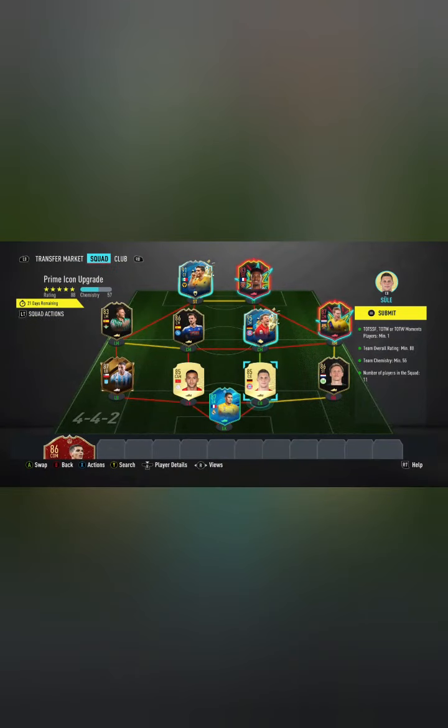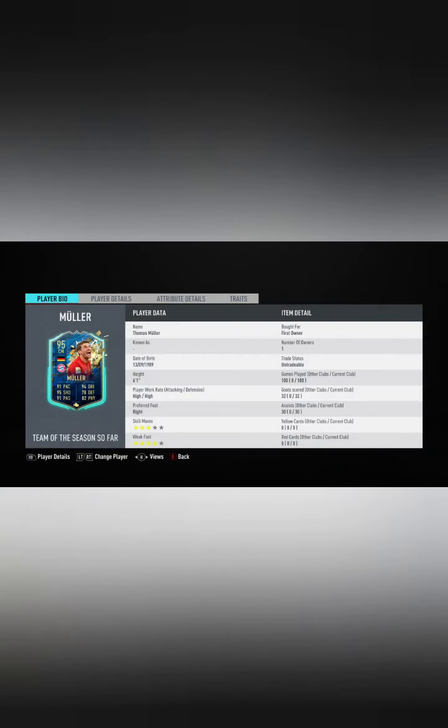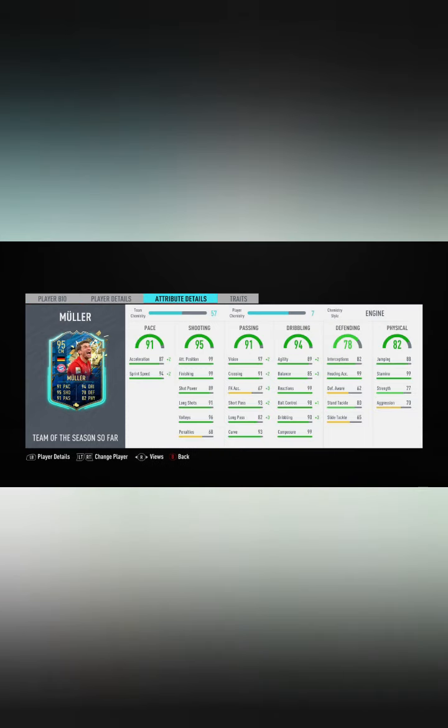Welcome back to another video. Today we have got a prime icon pack. As you can see on the screen, we have a lot of high caliber players, including 95 Müller. This guy has done a lot for me — 100 games — his card is so broken in the game, but he doesn't fit in my team anymore. His card overall is brilliant, but for my plans for the rest of the game I don't need him because I've got a very good stacked attack.